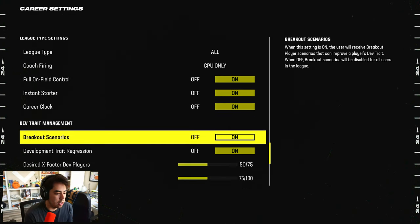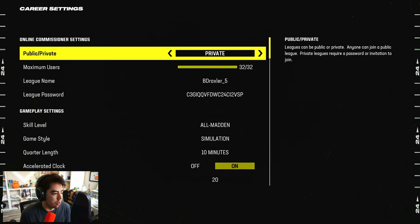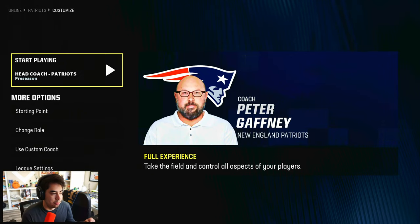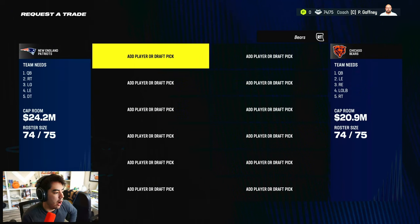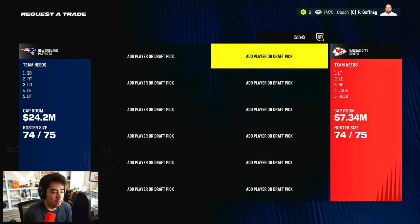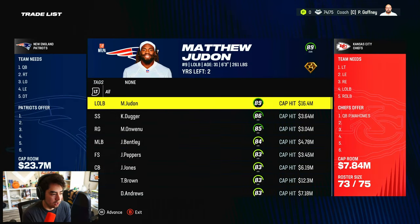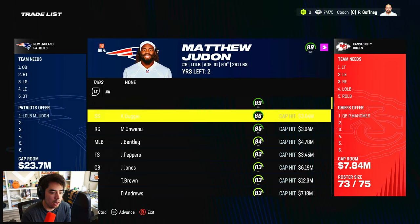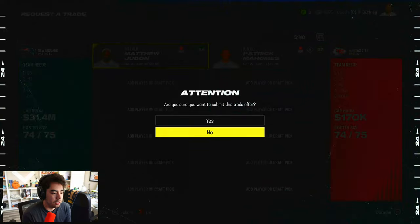We're only rebuilding by trading for normal players — no trading for draft picks. On very easy difficulty, this team should be insanely good because we can trade for basically whoever we want. Cap space is on though, so we have to be smart about spending. First things first, we're going to go get the best player in the NFL. Matthew Judon is 31 and 89 overall, so we can do better.